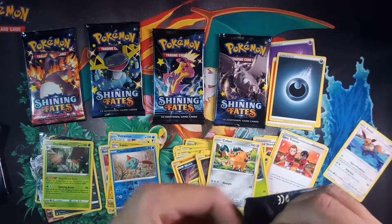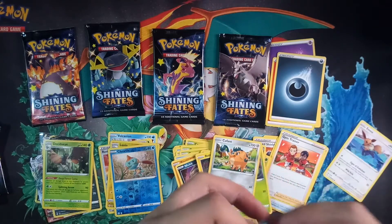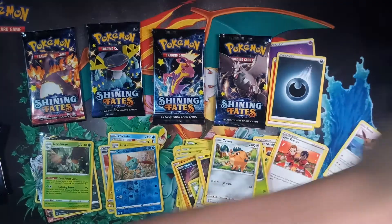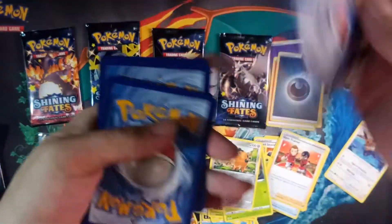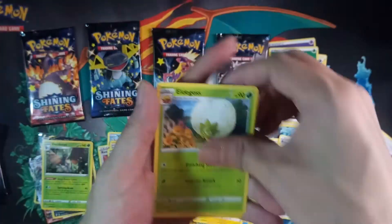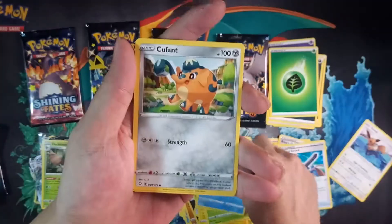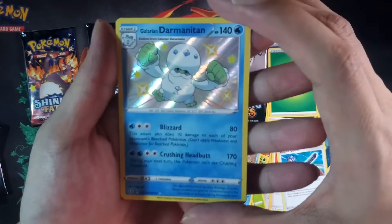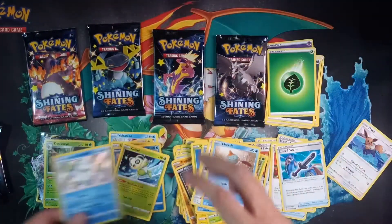Toxtricity pack, let's go! Six packs open — or actually three packs with great pulls. One, two, three. Leaf energy. Rotom, Rusted Sword, Gossifleur, Appletun, Applin, Cacnea, Horsea, Font, Turtonator. We got the shiny Galarian Darmanitan for the reverse slot and for the rare it's a Celebi. Second baby shiny there!